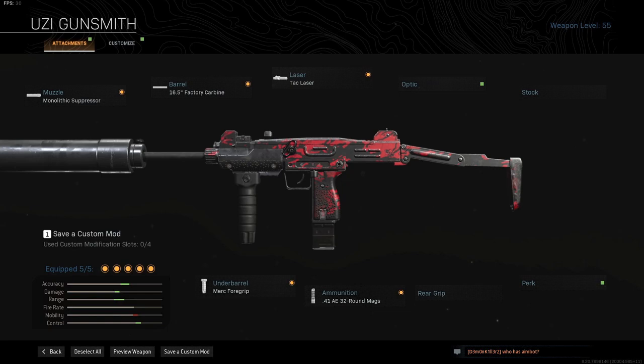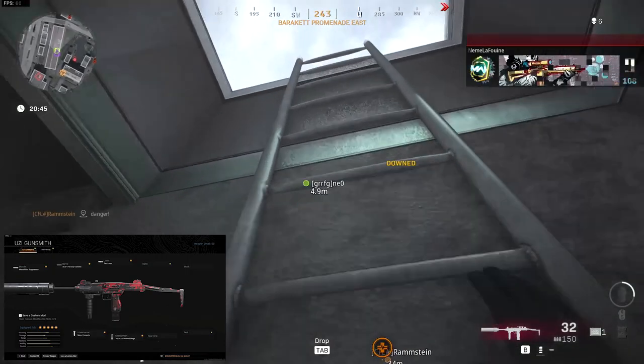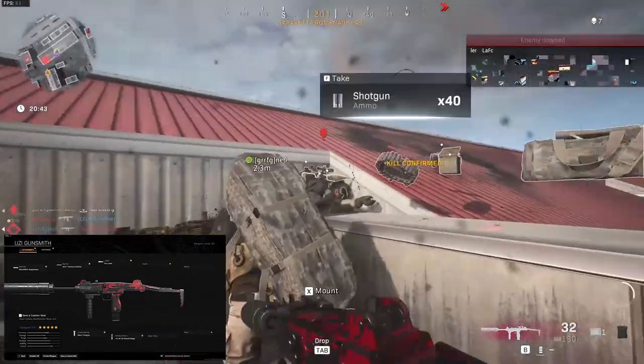This is my Uzi class setup and as you can see the damage, range, and accuracy are increased by quite a lot. The mobility did take a little hit but not too much in my opinion. After playing some games with the Uzi, I was actually quite surprised by the range and damage in Warzone. I'm kinda confused why nobody is using it as a loadout weapon. The only real downside is only having 32 in the mag — everything except that was very, very good.